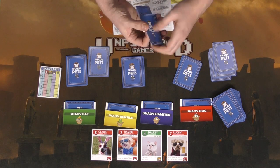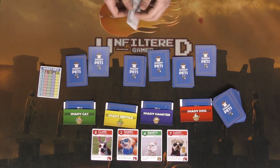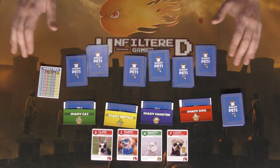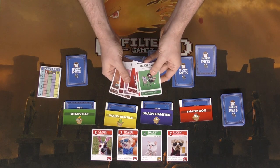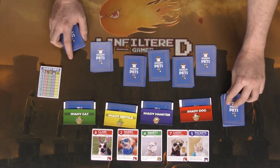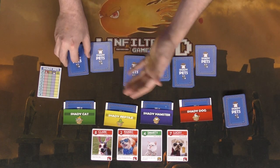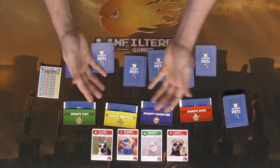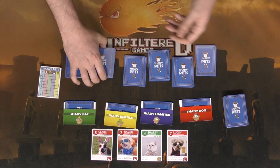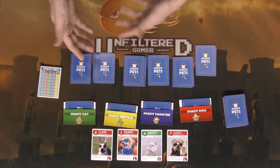After you have done that, every player is going to have their pets and a hand size of five, and you begin with the youngest player. The youngest player is going to do one of two things on their turn. First they'll draw a card from the action deck, then they'll choose to either play a card or reveal one of their pets — putting it into the display and drawing an extra card. If you're running low on cards that might be a good idea, or if one of the shady pets has already been found, you might want that extra card.